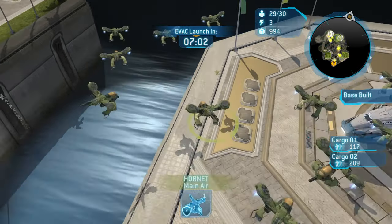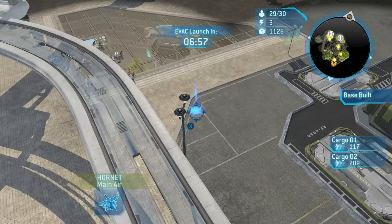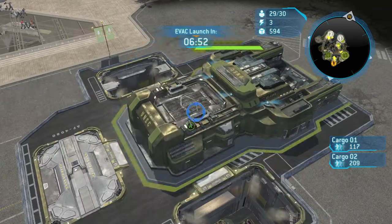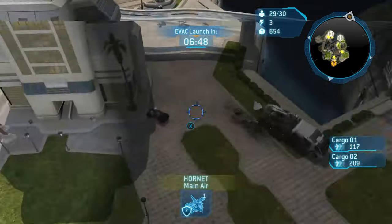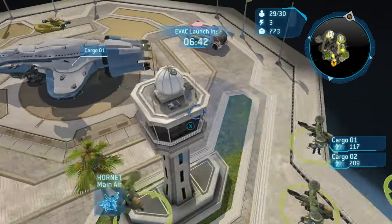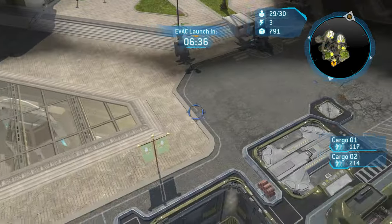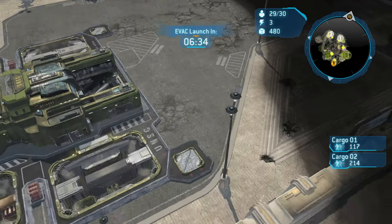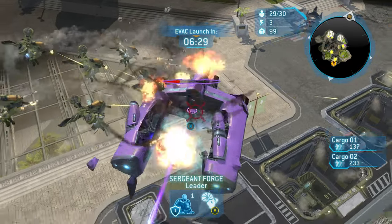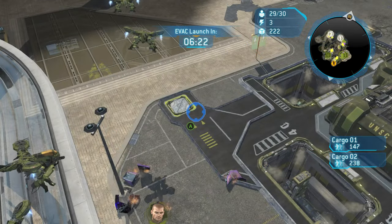Like I've focused on in the past few videos, we're going to create a mobile force and a force that sits and defends. The importance of that split is having enough units to defend against incoming Banshees while also having mobile Hornets to rescue civilians at a much higher rate. Hornets are one of the most mobile units in the game — you'll get from point A to point B much quicker than with Marines.